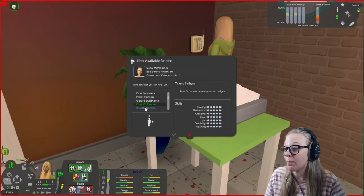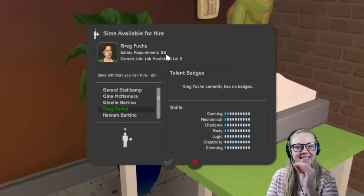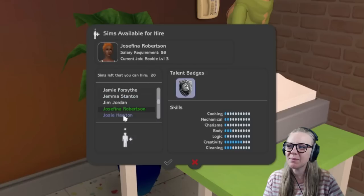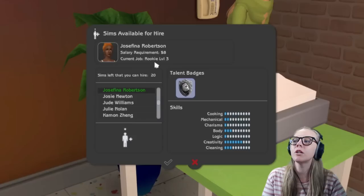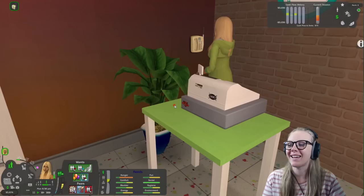Right now I can see a lot of my playable sims in the list, though I definitely don't want to employ all of them. The salary requirement with my mods is six simoleons — not the default. Josephina Robertson is currently a rookie level three, I need to pay her eight simoleons an hour, but she already comes with a silver cash register talent badge. I think I'll hire Josephina — she's the best person for the job. You can totally hire sims who are already employed in other careers — they'll quit their job and come work for you instead.